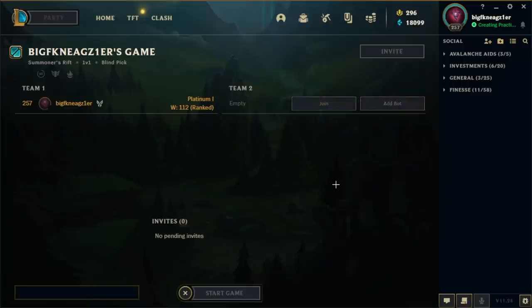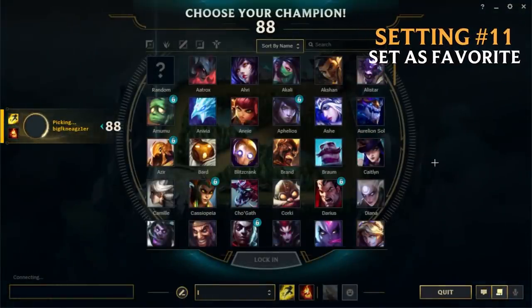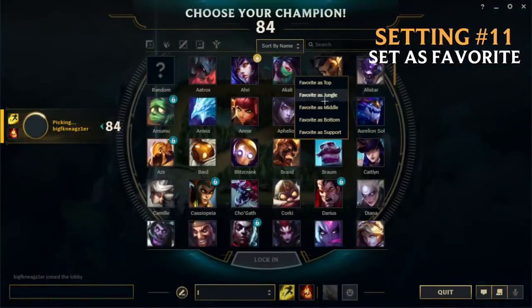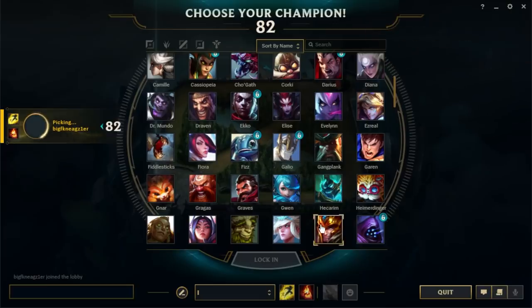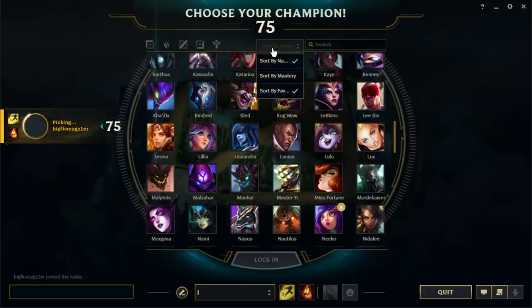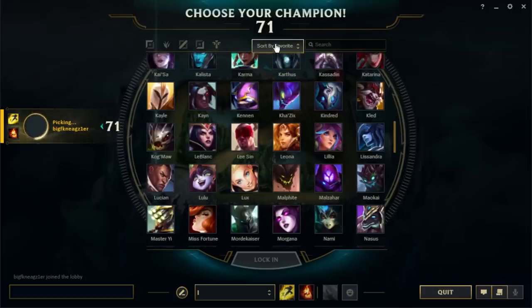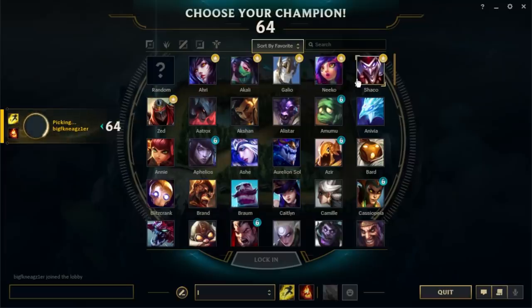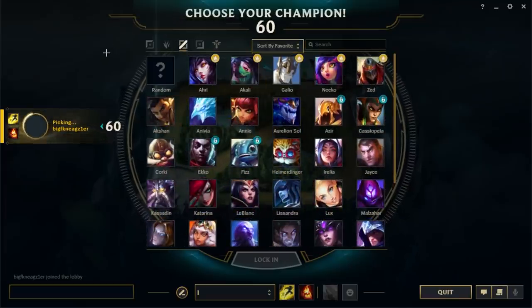Setting number 11 is favoriting champions. You can go into champ select and favorite champions depending on the role. By favoriting these champions you can then sort by favorite, as you can see from the drop-down menu. Out of all the 150-plus champions in the game, this just condenses and makes it a lot easier for you to select your champions of choice — they will be the first champions you see. So if you take a toilet break and come back with two seconds to go, you can actually pick the champion you want to pick.